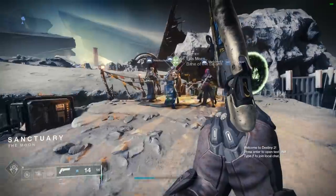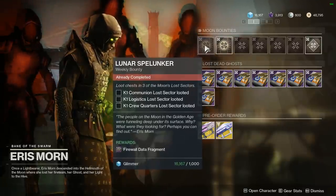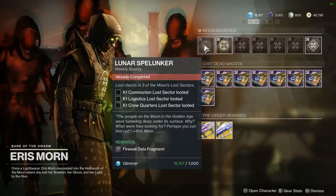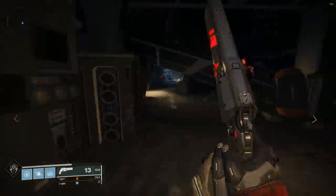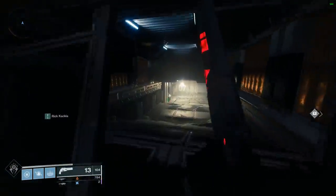So how do you get it? You're going to start your mission at Eris Morn. I've already completed this quest, so the reward is shown differently, but Lunar Spelunker is the first step in your mission, where you need to complete three different Lost Sectors. The first one is in Archer's Line, to the left of the character. Make your way to the back left corner of the map, and you're going to find a Lost Sector inside the building.